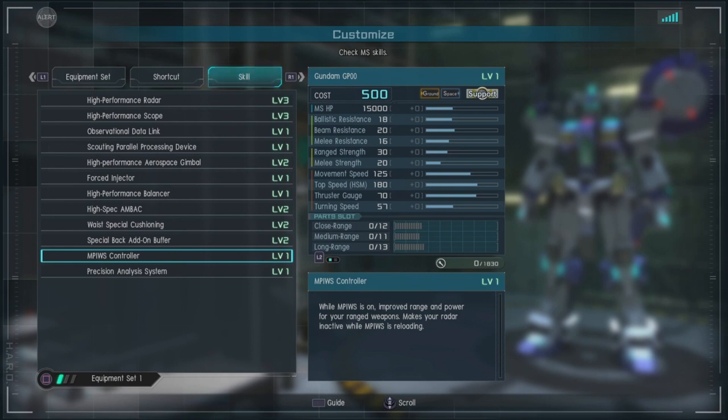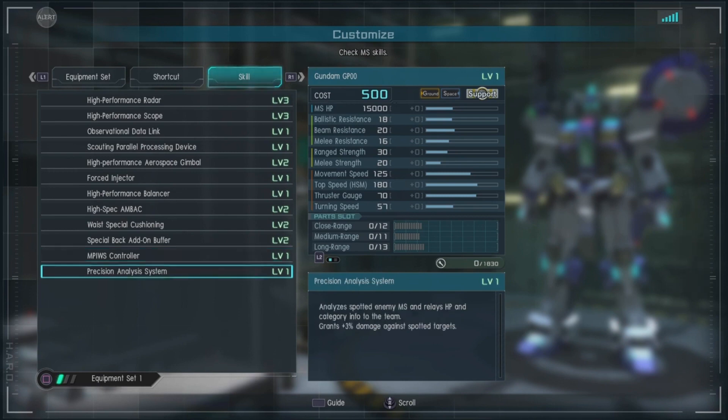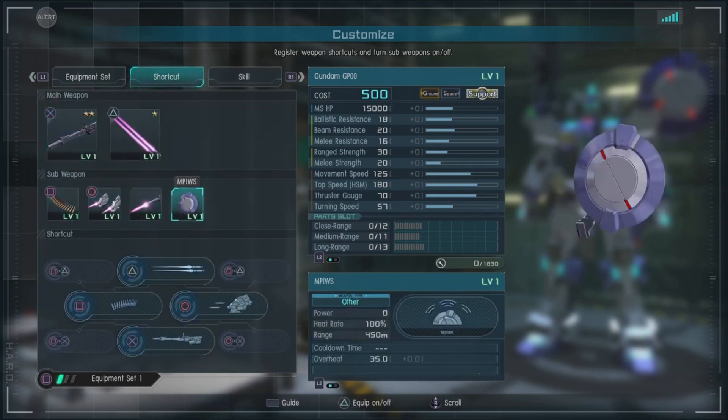While the MPI-WS controller is active, it improves range and power for your ranged weapons — but makes your radar inactive while it's reloading. Gotta keep that in mind. And the precision analysis system Level 1 analyzes spotted enemy mobile suits and relays HP and category info to the team, granting 3% plus damage against spotted targets. I think that all goes in conjunction with the MPI-WS system.